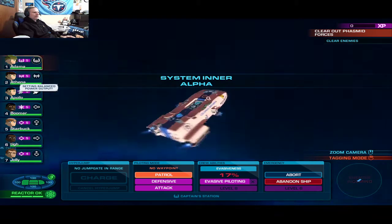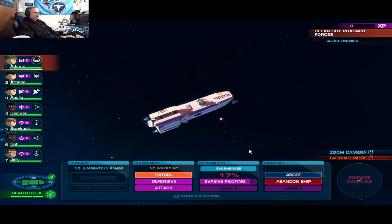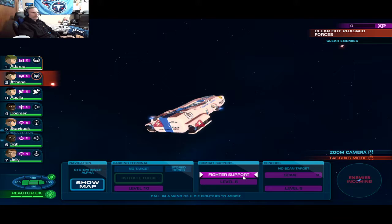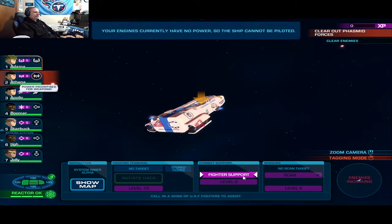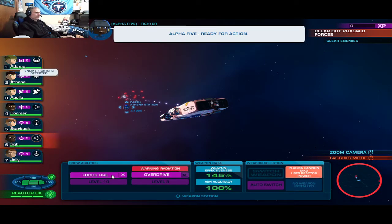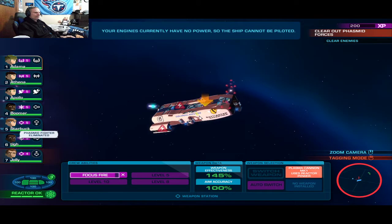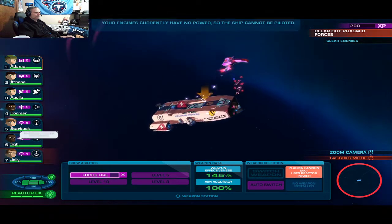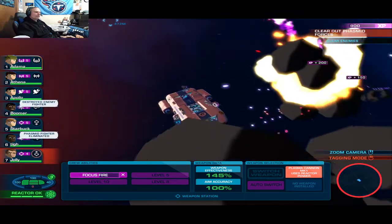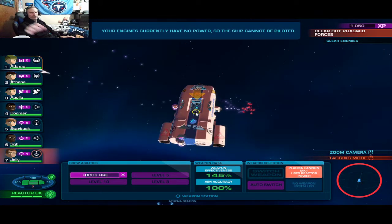Okay, incoming enemies. We're going to sit in space, increase our weapons, and call in fighter support. Boom boom boom — blowing up, blowing up, blowing up. Excellent shooting, gunners. Of course, this is the crew of the Battlestar Galactica — of course they'd be excellent.